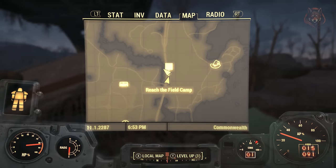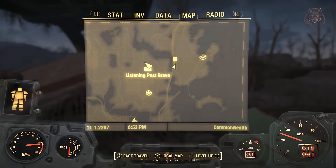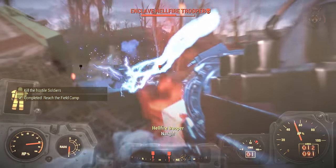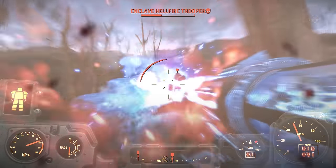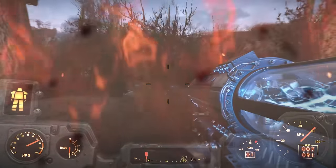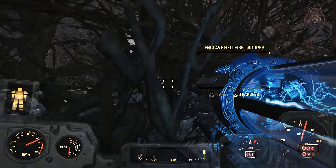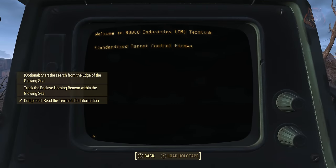Head to the new map marker — a field camp not too far from the Listening Post Bravo — and defeat the enemies here. It's super easy to kill them if you have the Tesla Cannon unlocked already. One soldier here has the Enclave Hellfire Power Armor Mark 4, so that's worth taking. When you're here, head to the terminal, read everything on it, and it will want you to track down the Enclave Hohmannbeking.